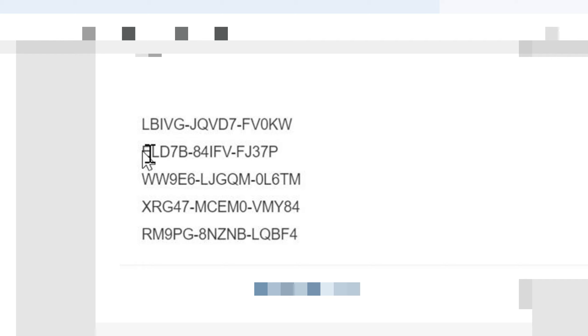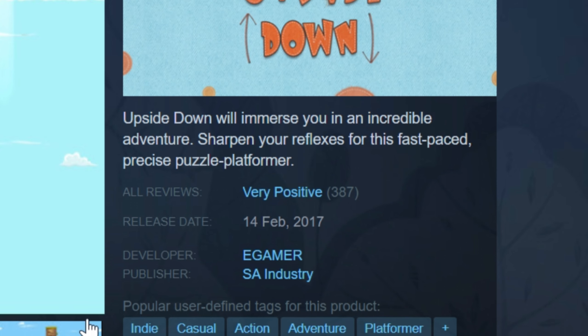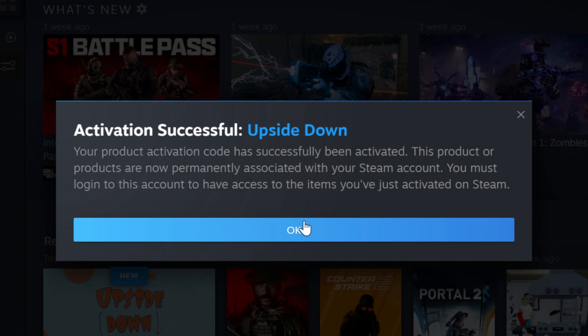Okay, so here are all the codes. Let's just copy the first one and activate it. I got the game called Upside Down. The reviews aren't that bad, so I'll download it. See you there.